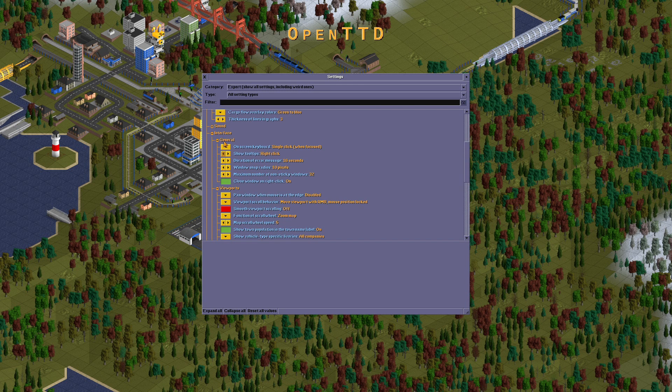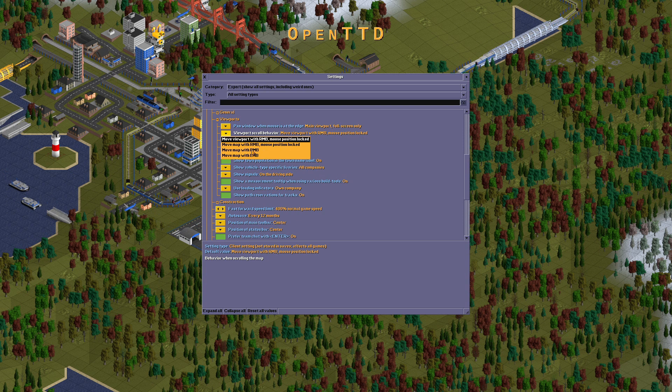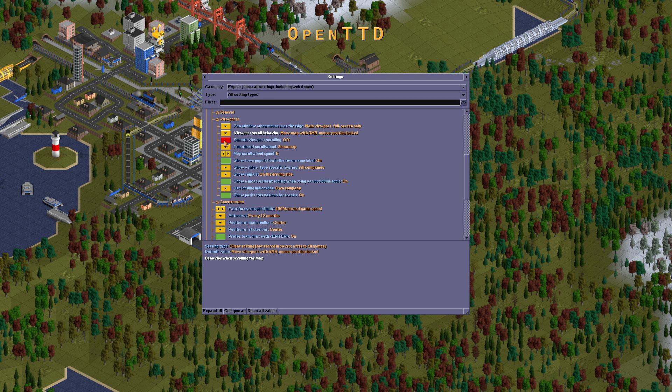Let's move on to the viewpoints. Time windows to me — instead of right edge of main viewport. Move the viewport with the right mouse button, or you can move the map.